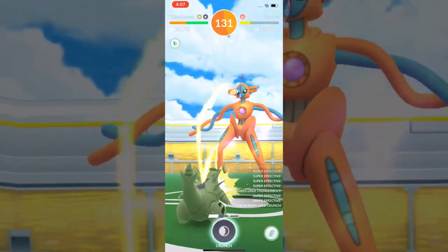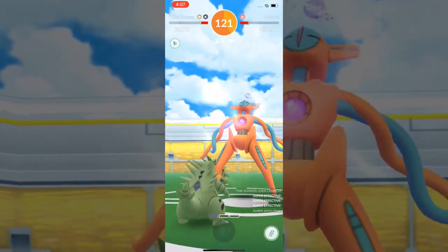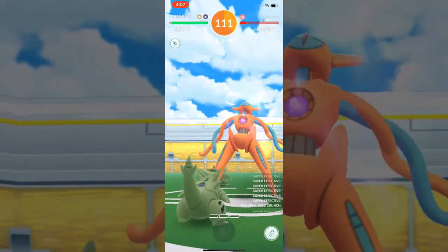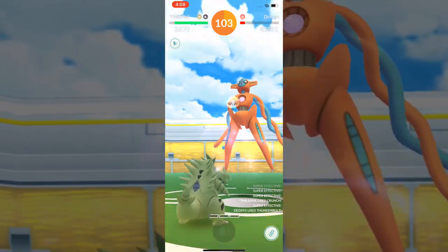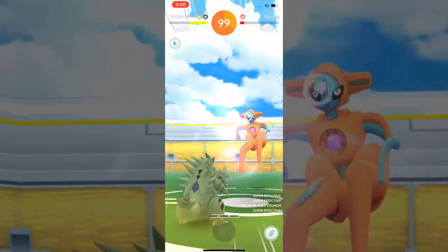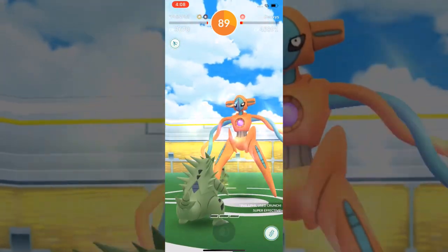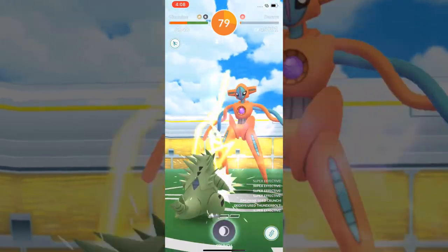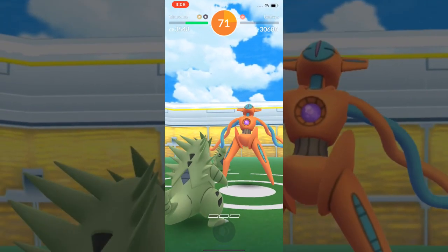But it did not have Hyper Beam — it had Thunderbolt, so make and do. Deoxys is just dying really quick. We are in the red and should be on Tyranitar number two. One more Crunch — yeah! And then that one should fade out. This is my last Tyranitar. We're gonna get it at 76 seconds, and there it goes.